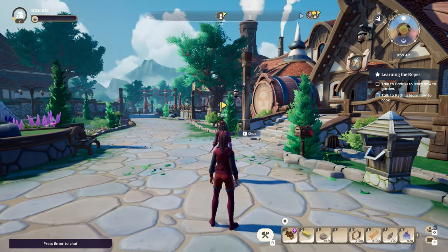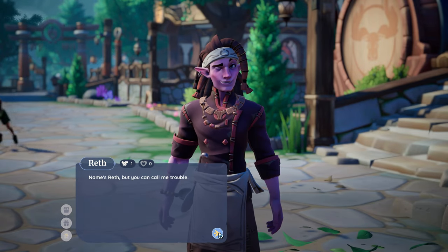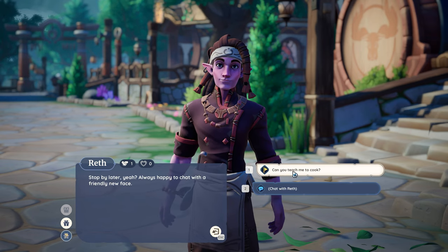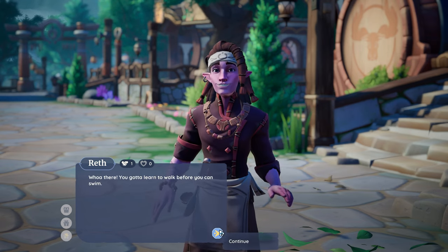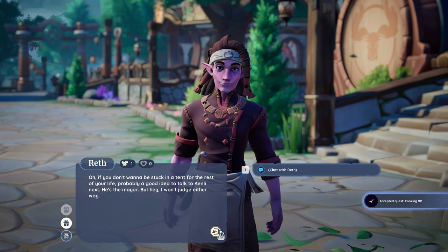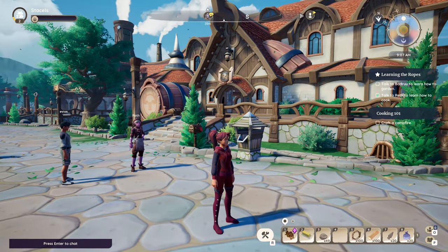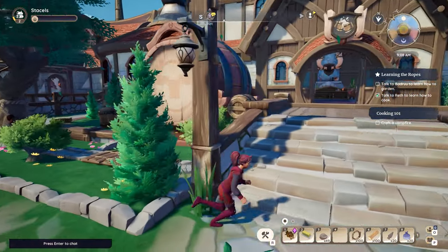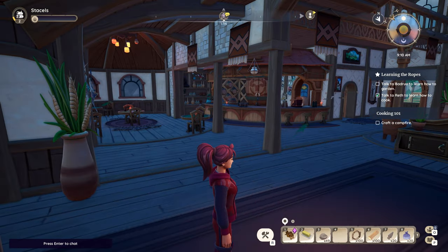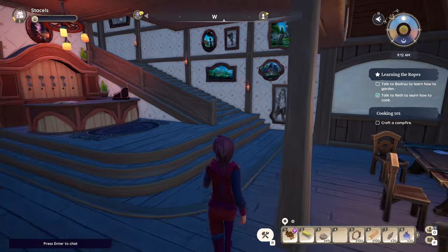I don't think I found the person I was after, but I found a person, so. We can make a campfire, apparently, at our house — we'll get on that soon. Where have we got to go? Inside the build — this is the inn, I think. It's pretty cool in here, check this out.